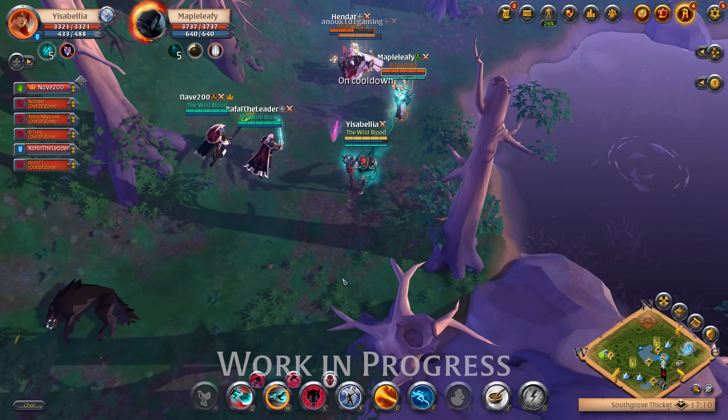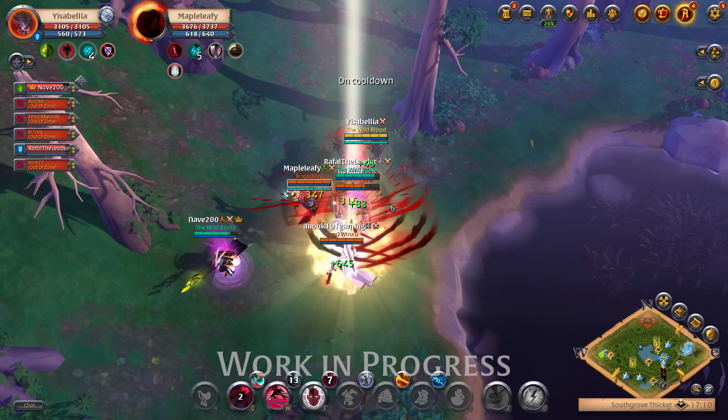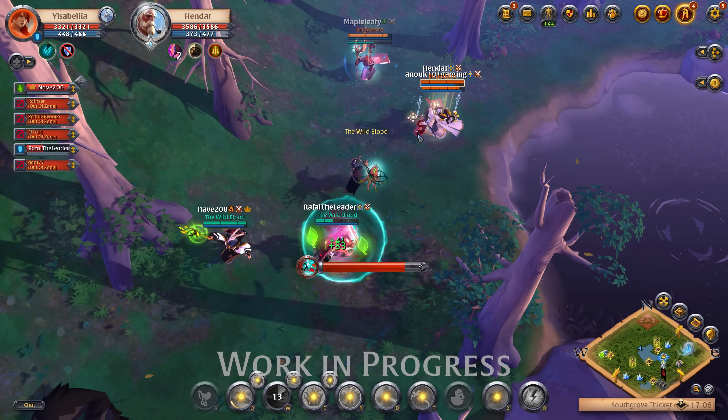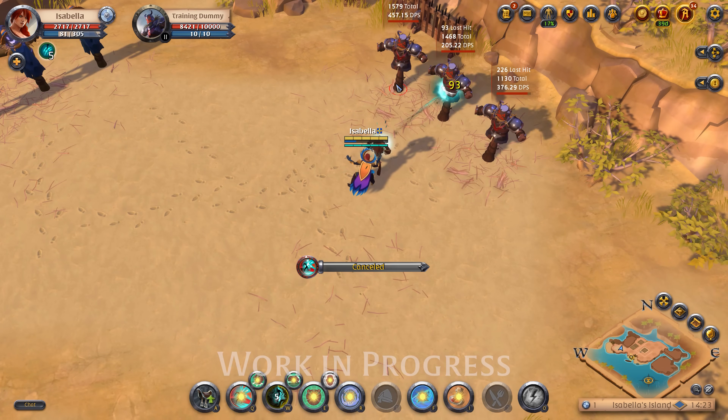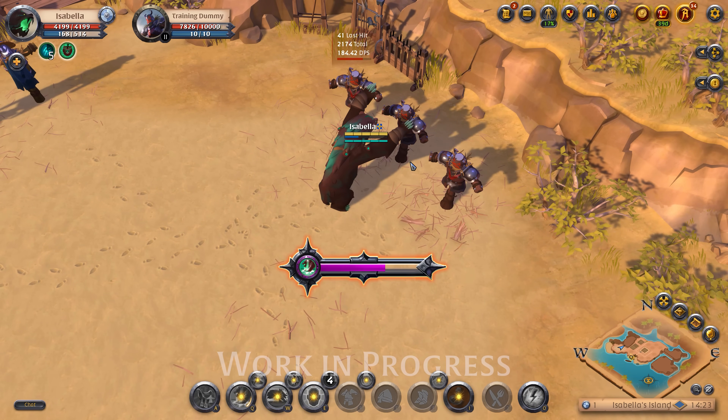Another option is Tether Shift, an ability that can be used to either pull yourself towards an enemy or pull an ally towards you. Each ability in Human Form builds up shift charges, which can be used in your shape form to empower your abilities. Think of them as energy for your shapes.